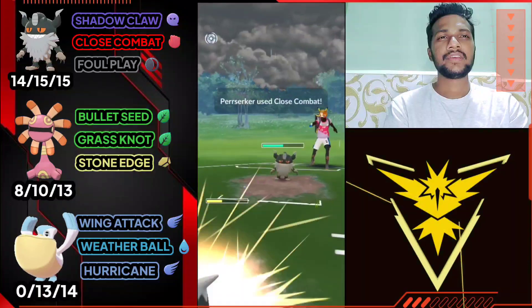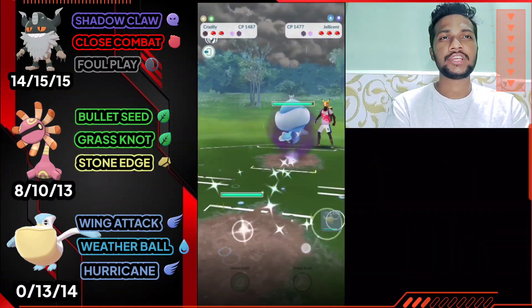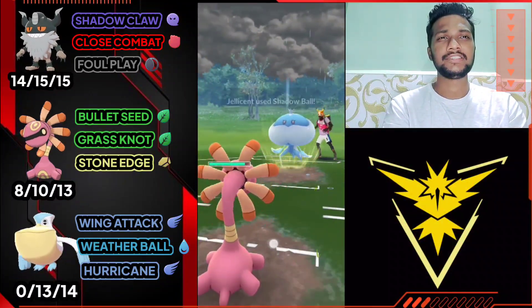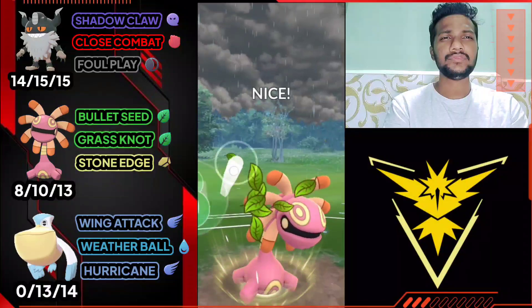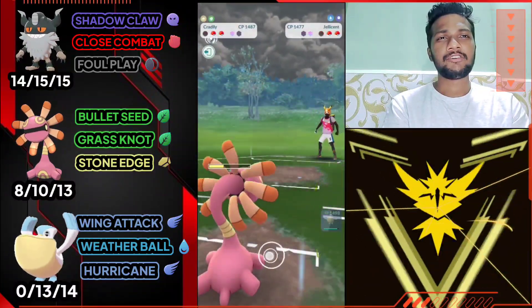He got his second Close Combat also, so I'm gonna let go of my Paraskar and fight him with Pelipper. I'm gonna take two defense, actually switching to Jellicent. Let's obviously bring out Cradily — it's a really safe switch-in because most people use Water-type Pokemon in Fossil Cup.